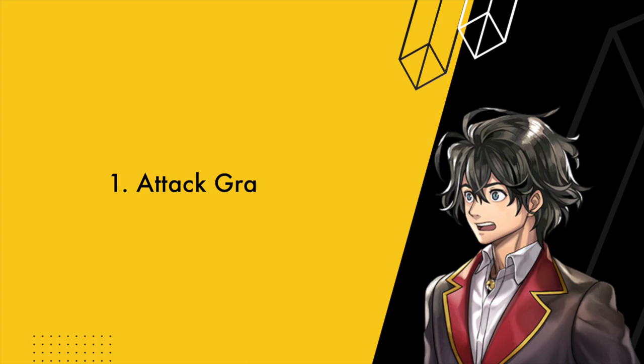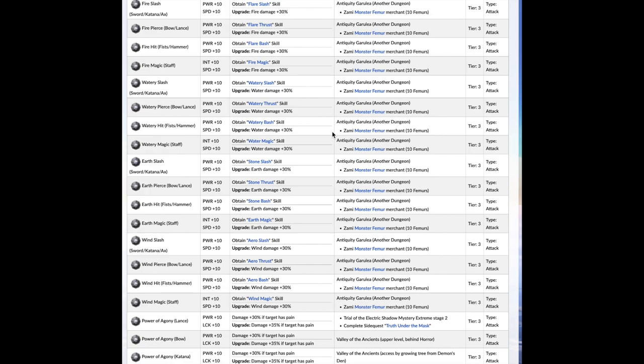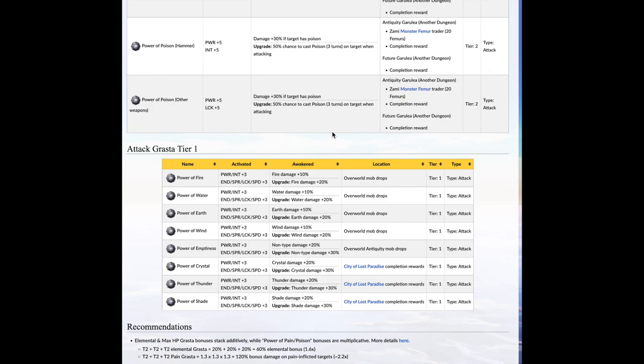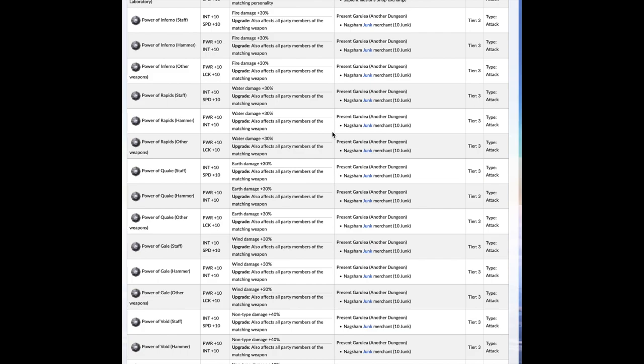If you're a newbie, don't let this confuse you — I would focus on ATTACK GRASTAs only for now, as I think you can get immeasurable benefits just by putting most of your efforts on getting it. When it comes to ATTACK, LIFE and SUPPORT GRASTAs, there are 3 tiers. Tier 1 or low-tier GRASTA is typically the weaker and easier to get, and tier 3 or high-tier GRASTAs are normally the more powerful or harder to find.